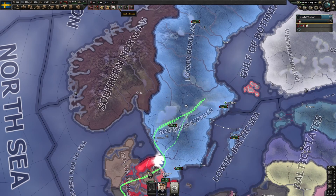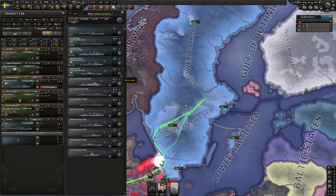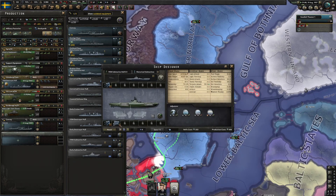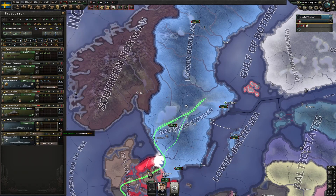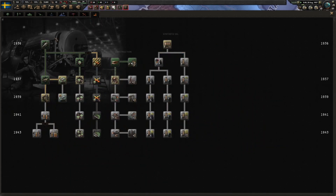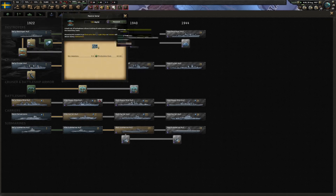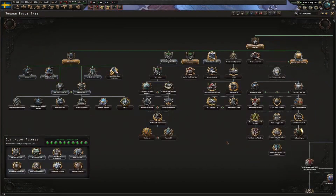We've got our naval focus complete and our engine development went through. Anything new we can do with these subs? We can throw some better torpedo tubes on them, upgrade engines - if only we had naval experience. I'll start working on that. Nothing we can do in the air yet, probably should just start doing some basic naval research and getting moving in that direction.